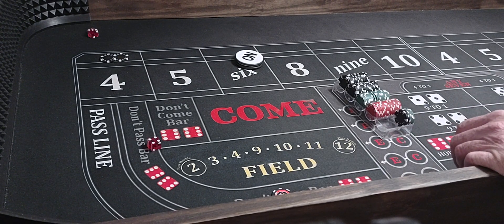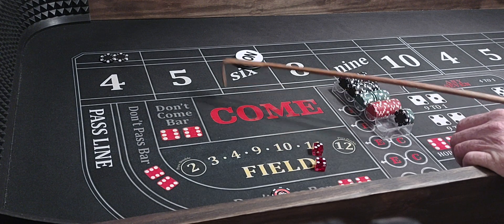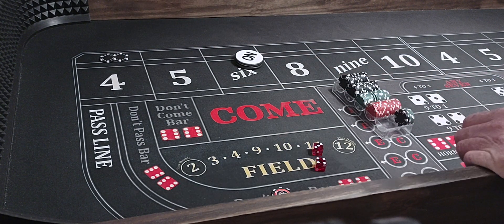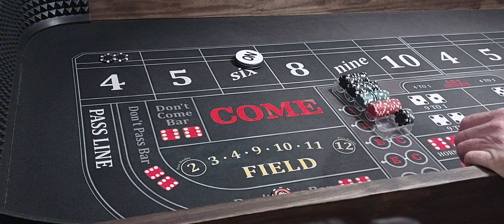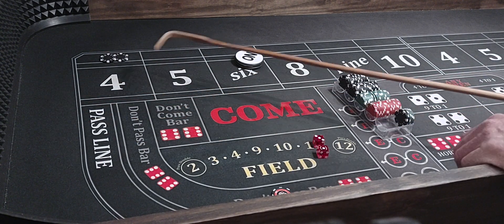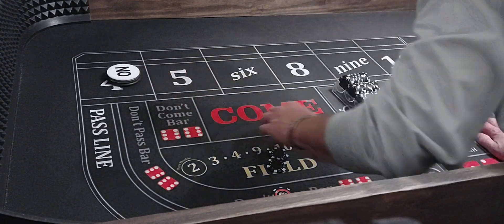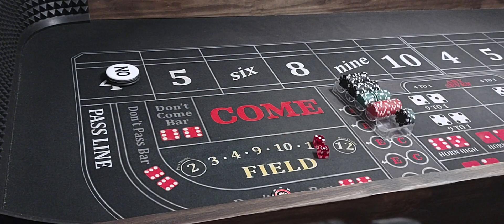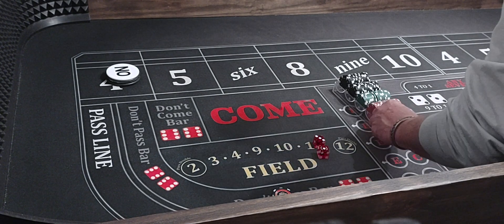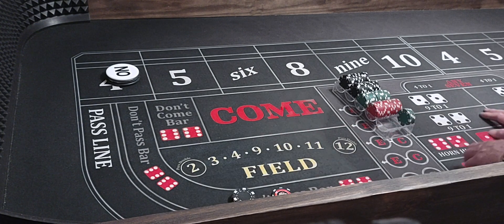Here we go — five-three-seven. We lose a hundred, win a hundred — minus the vig. Coming out. Three-one-four, kapow — so we get whacked on the four. Four's the point — we lose $200. We're going to have $400 nods.